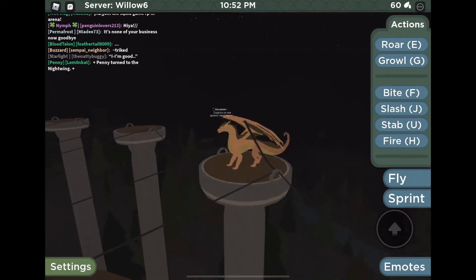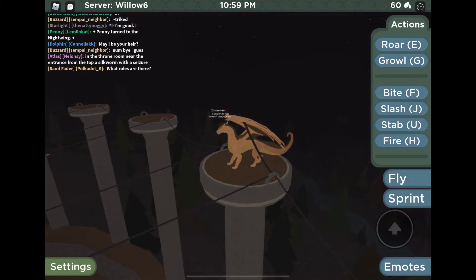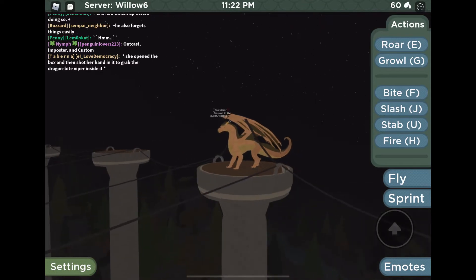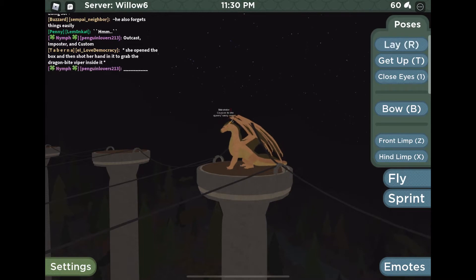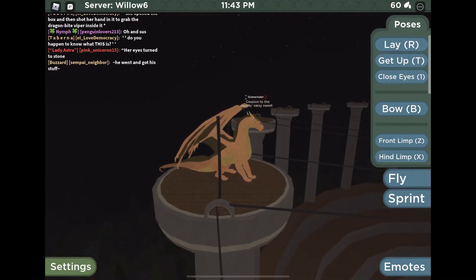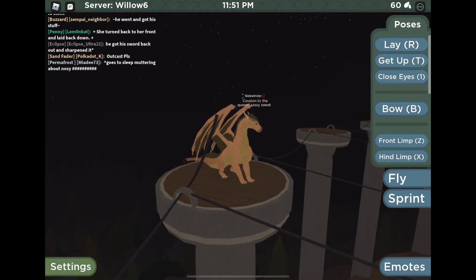Here is Sidewinder. Sidewinder is the cousin to the queen. She has a little tail fade that goes from a light bright peach to a dark peach, a dark gray sail, and a sandy mild underbelly. I think she's very cool — we don't see a lot of red Sandwings, mostly yellows. She's basically one big fade, which was a popular style when I was making her.